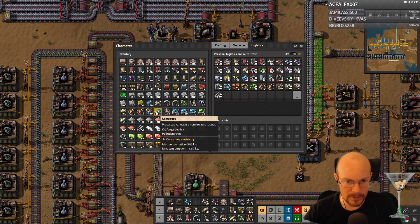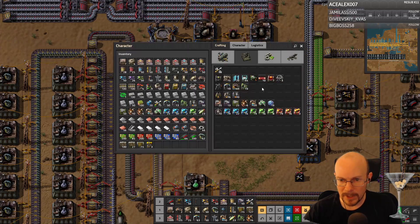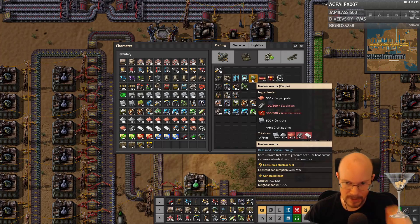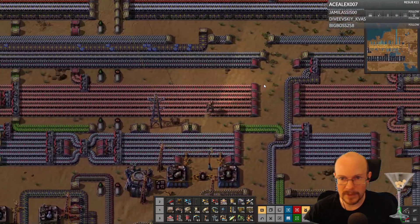What am I trying to do here? Take this beacon out. But yeah, I'm trying to start getting nuclear power set up. I need 400 steel plate, 200 more red circuits here.